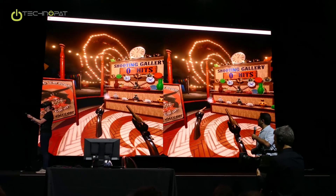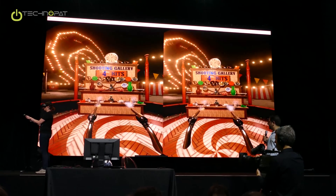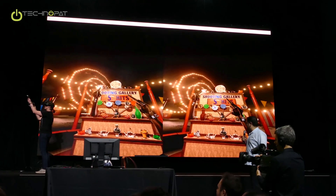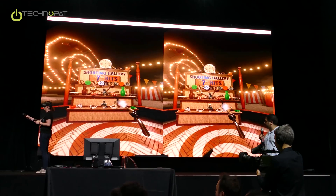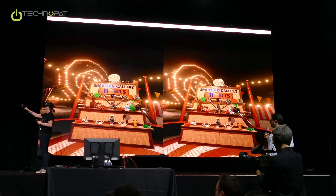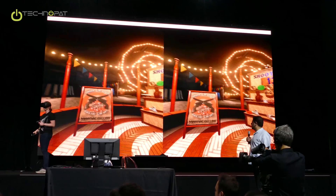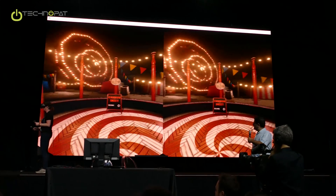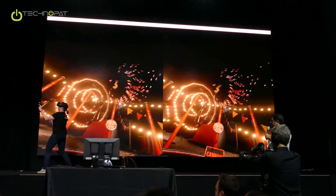We have destructible objects, and besides the objects you're supposed to shoot, you can actually shoot the wooden planks too — shoot them enough and they'll break. This next one is the cannon level, which is similar, and it's using our destruction technology.